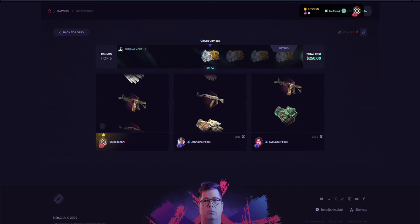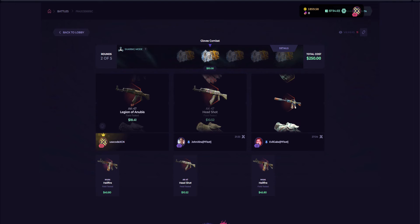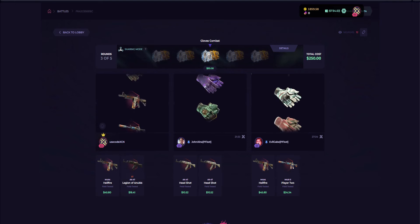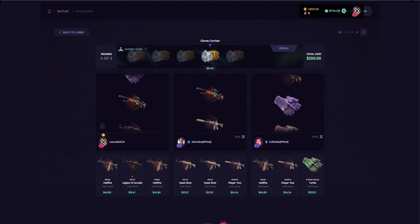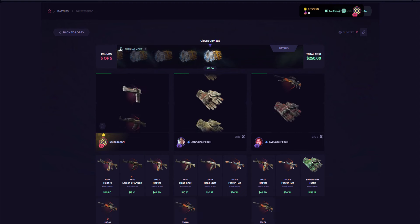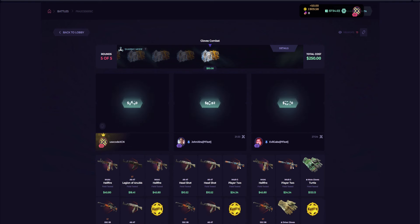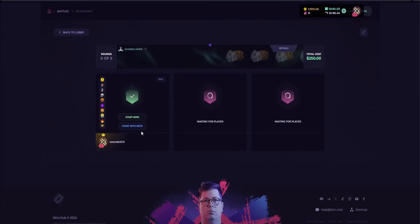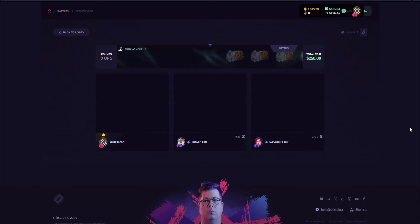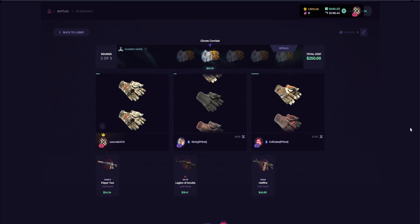What do we have here? Hellfire — not that good. Anubis — not that good. Oh nice, a pair of Turtle Gloves! Maybe another one? Come on, give me another pair of gloves. A Jaguar — still not that much. Let's see the total: 196. Not that good, but let's go once more.